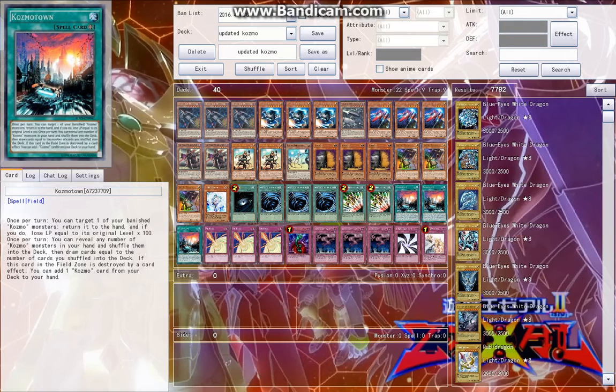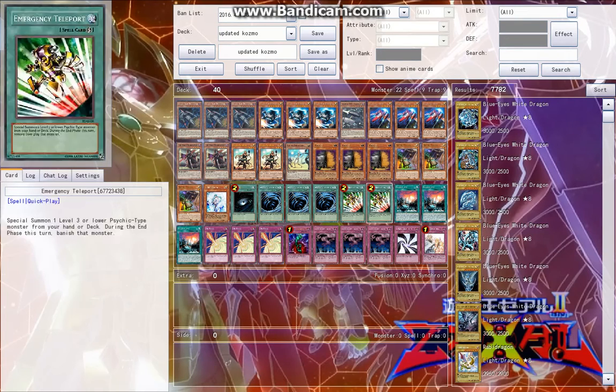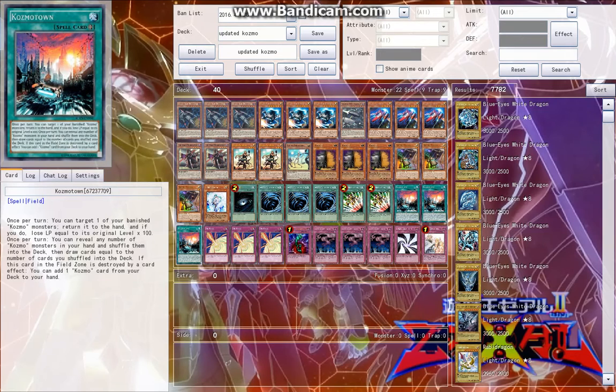Three Kozmotown — this card is insanely broken. Basically you pick Kozmo monsters or Kozmo ships, shuffle them back into your deck, and draw cards equal to the number you shuffled back. That's great and it combos with the banishing effect, and if it's destroyed another one just replaces it — it's like it never goes away.